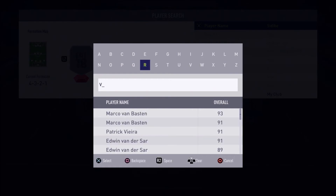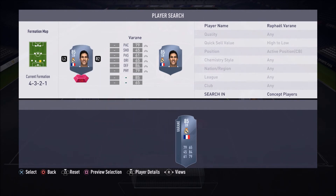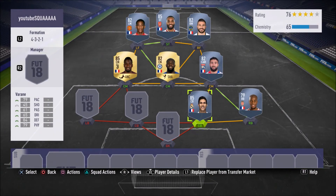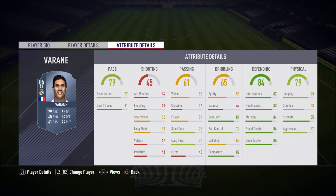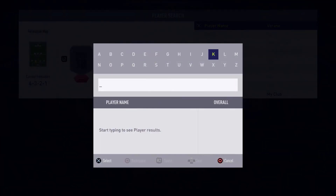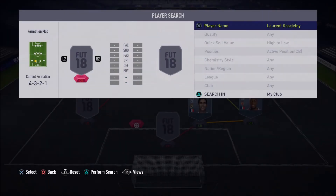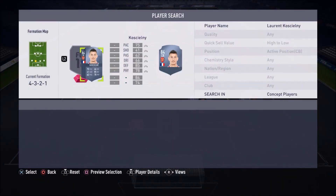We have Raphael Varane — the French man himself — an absolute beast. He's so fast, so strong, so good at tackling and defending. He is just such a beast of a man. 79 pace overall as a center back, with 81 in-game sprint speed. When you have a center back whose pace is over 80, that's exactly what you want. He is one of the most overpowered center backs in this game.